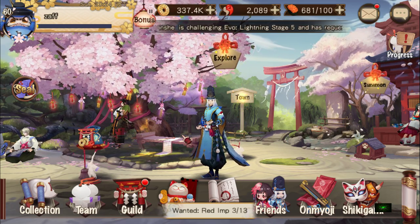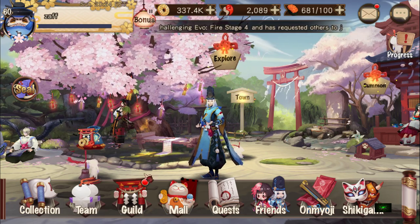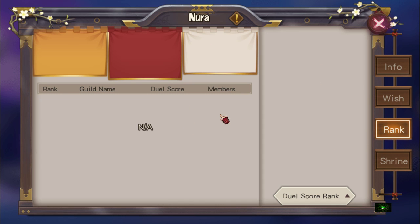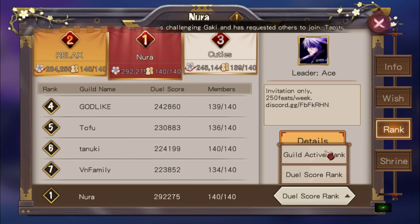In today's video I'm going to share with you guys how you can contribute to your guild. First off we're going to look at the two things that make up the guild ranks: dual score rank and guild active rank.